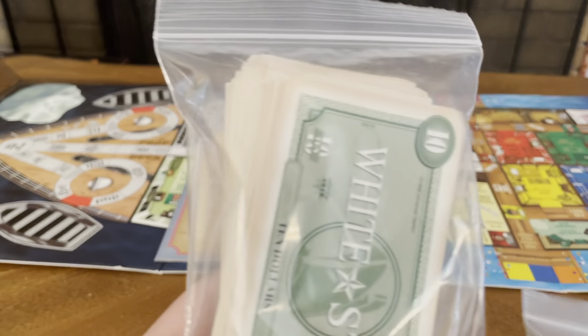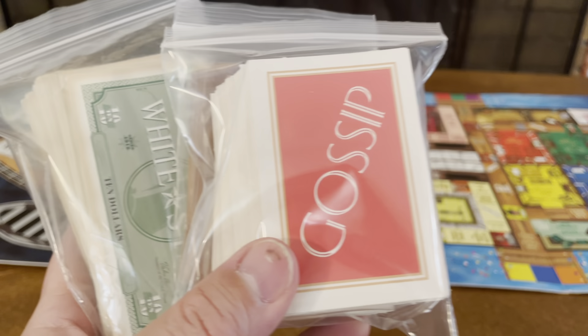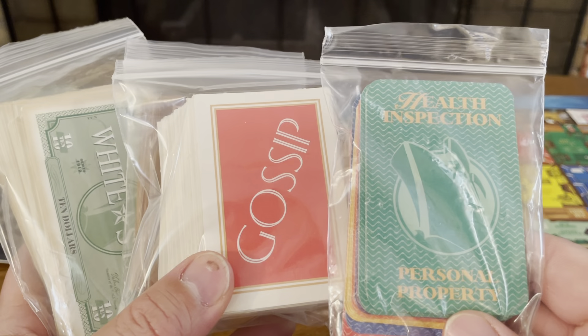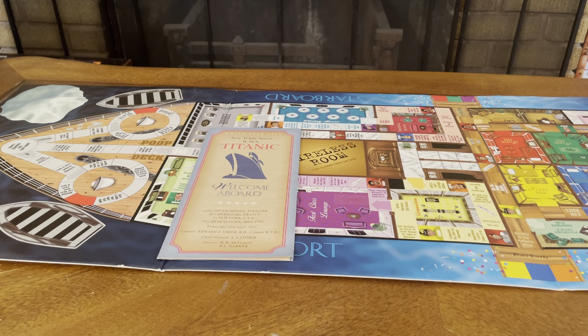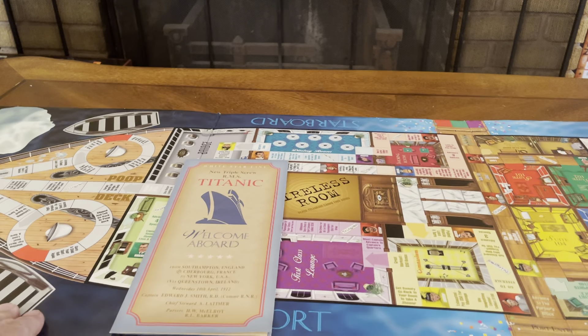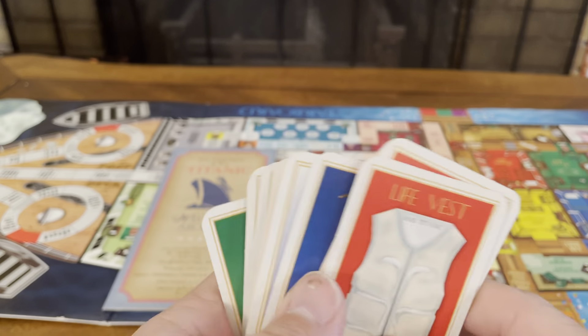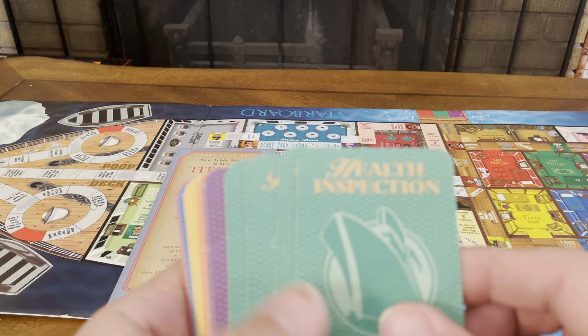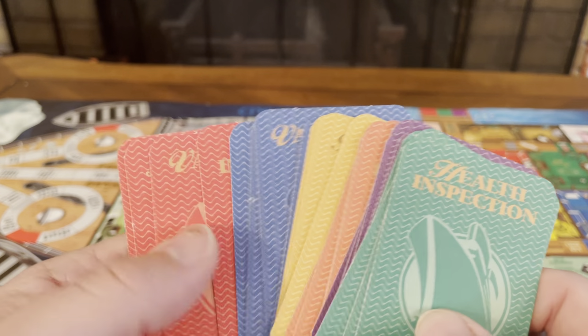You get some cash, telegrams, gossip cards, health inspection cards, and personal property cards. Let's go through these and take a look at some of the cards. There are six colors you can choose from: green, purple, orange, yellow, blue, and red.